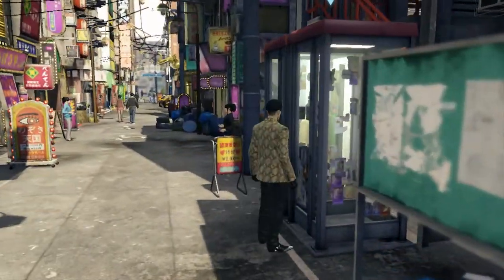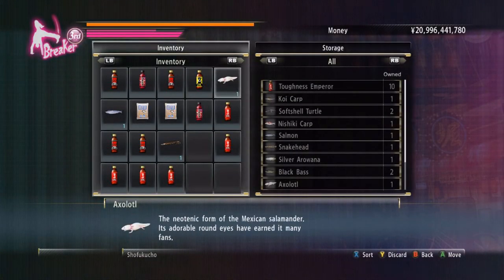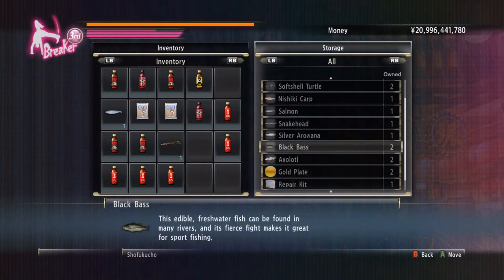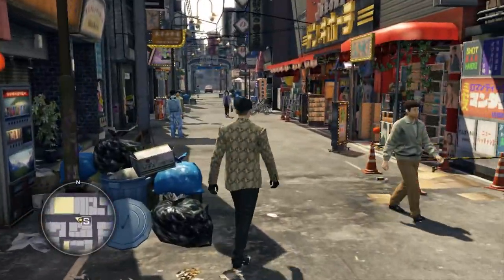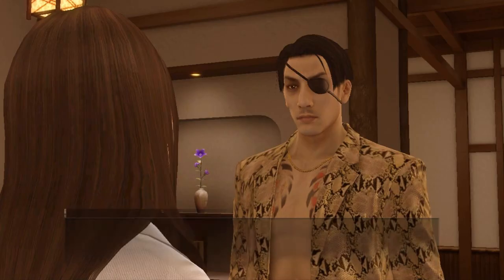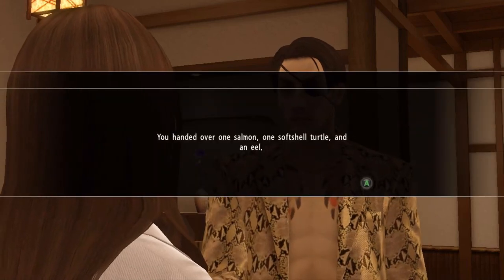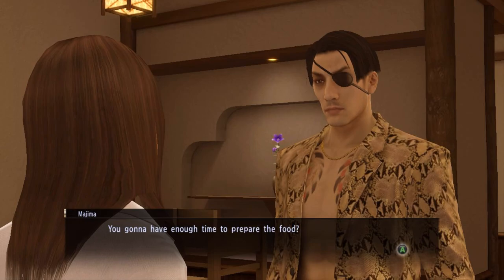Once you have those three, make sure that you have them in your inventory, not in your item box, to proceed in the substory. So that was all — I hope this was helpful.